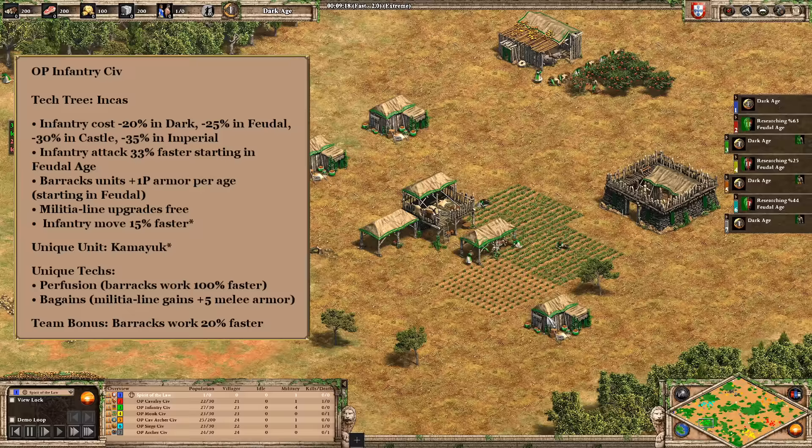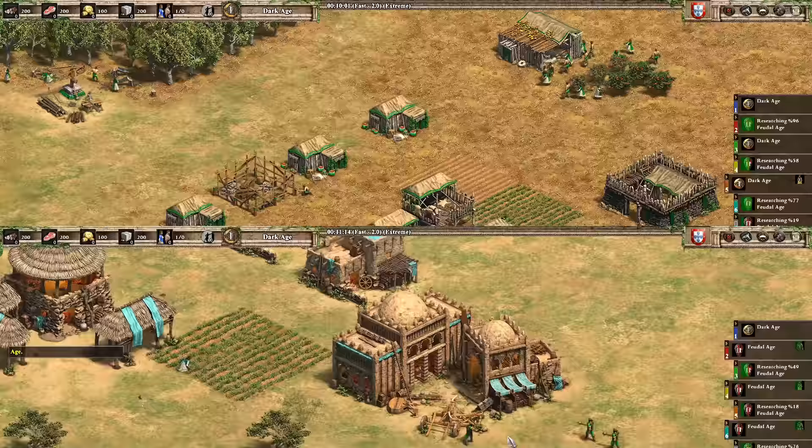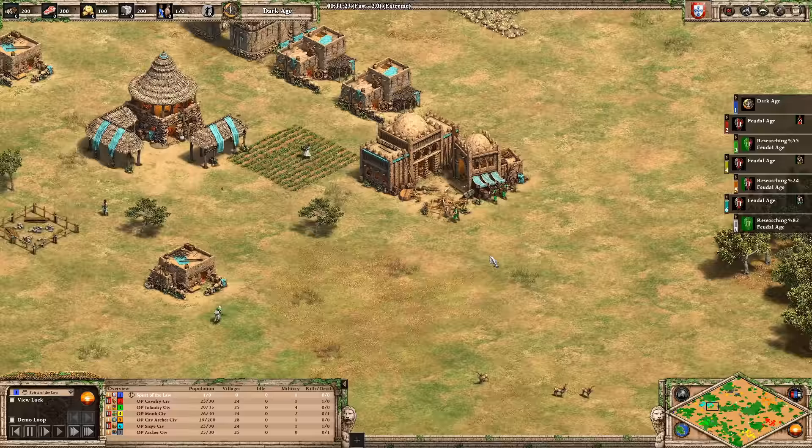Finally, the infantry civ is a combination of many civs — big discounts, faster attack, more pierce armor, which is crazy because it also applies to eagle warriors. I replaced wheelbarrow with faster moving infantry to focus on overpowered late game units, and based on comments the Huskarl is now the unique unit. I'll let them build up and cut ahead once we get through dark age and into some action.